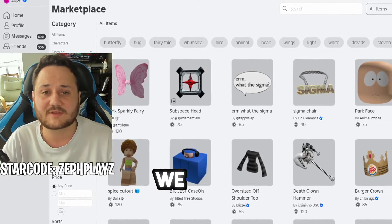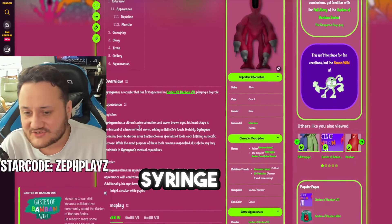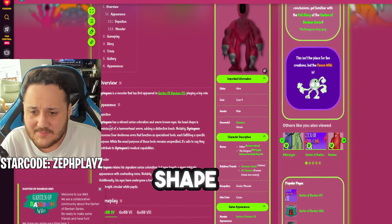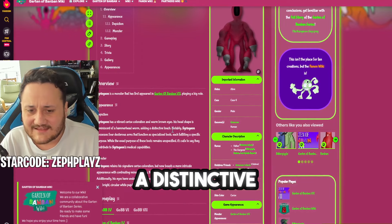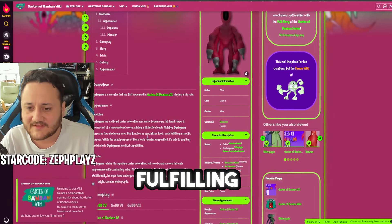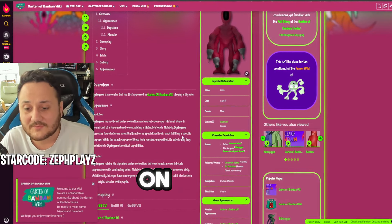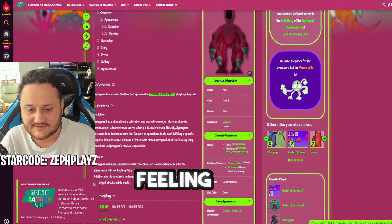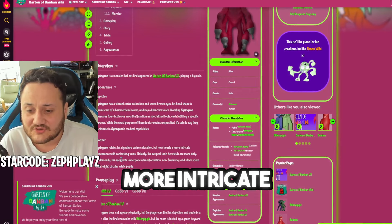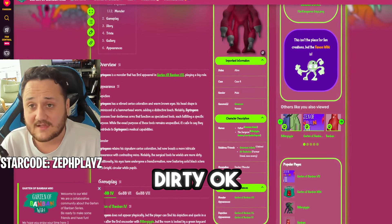Before we find some of the accessories, we need to do a little bit of reading. So we have Syringeon here with four arms with different tools. It says Syringeon has a vibrant coloration and warm brown eyes. His head shape is reminiscent of a hammerhead worm, adding a distinctive touch. Syringeon possesses four dexterous arms that function as specialized tools, each fulfilling a specific purpose. While the exact purpose remains unspecified, they contribute to Syringeon's medical capabilities. It also says Syringeon retains his signature coloration but now boasts a more intricate appearance with contrasting veins, and the syringe tool's head is more dirty.